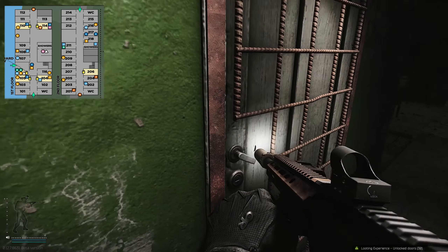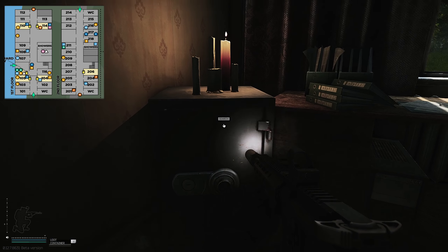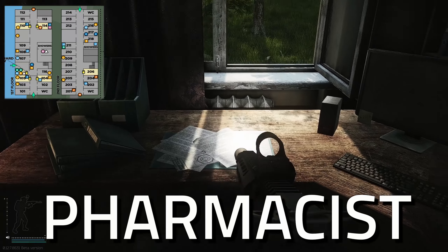Once entering this room, you do have a medical case on the right hand side right here. On the left is the safe and a PC just here. And right here just above this paperwork is where the task item spawns.